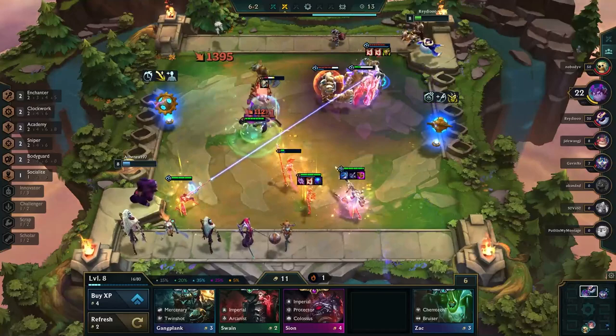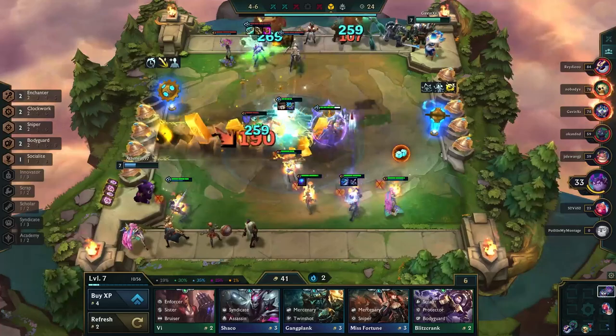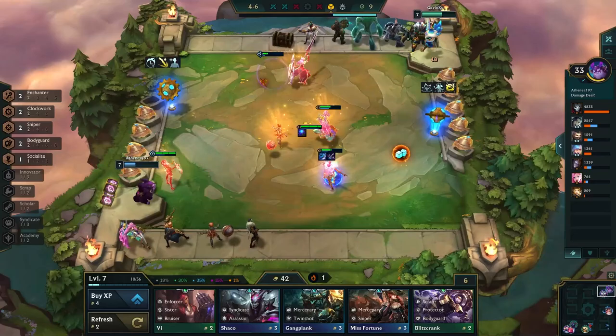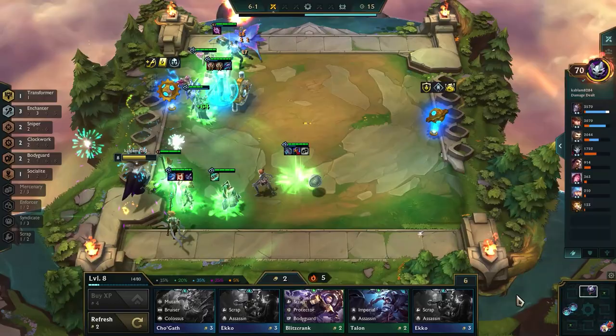Anyway, that's it for today's video, folks. As far as consistent compositions are concerned, Jhin is the way to go. The major downside is that it is a rather expensive composition, but that does mean it has a high cap, so the chances of placing in the top 2 are decent. The other added benefit of running Jhin Sniper is how easy it is to pivot into another composition, so it's great for learning how to play more flexibly. Let us know in the comment section below which composition you'd like us to cover in our next How to Play video. Thank you for watching, and if you're enjoying our content, be sure to hit the like button and subscribe for future Giant Slayer TFT videos.